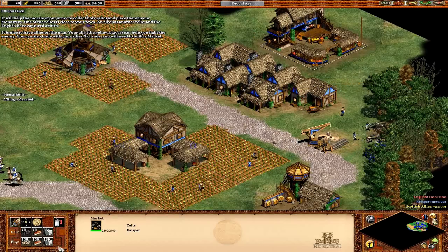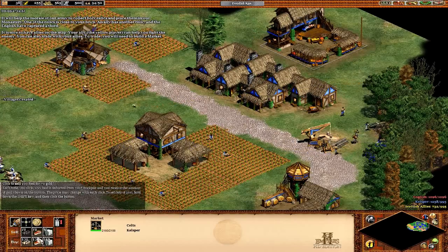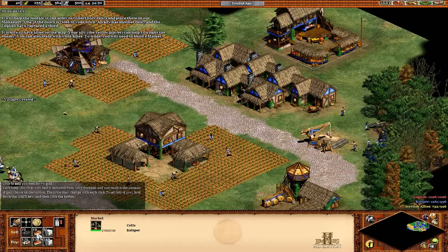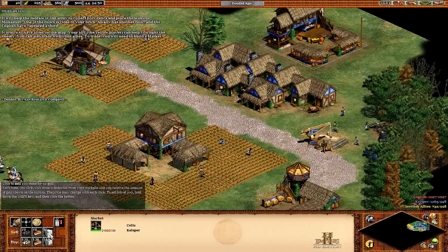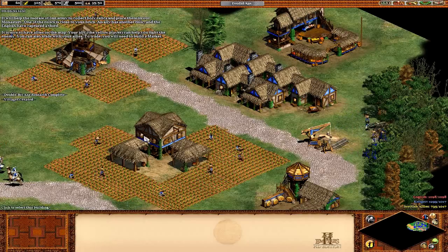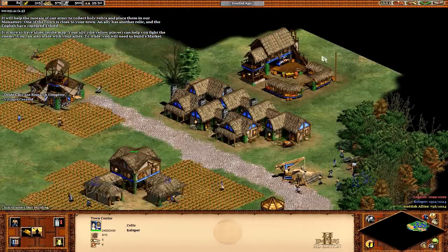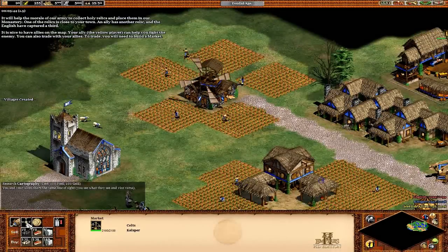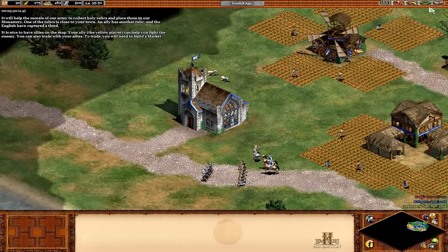So basically you can buy different things at the market and you can obviously sell stuff. Usually you're buying or selling — actually, always you are buying and selling a hundred of a resource. So I could sell some stone for 91 gold in this case. You can do stuff like that.